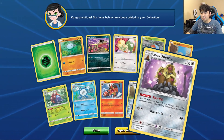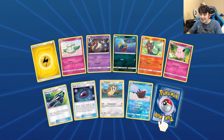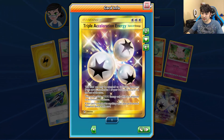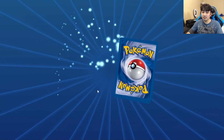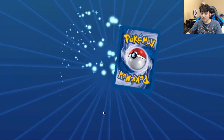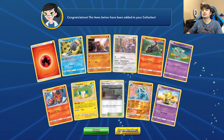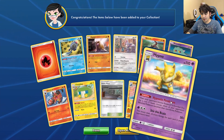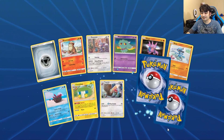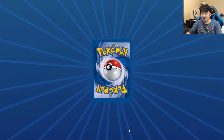Dugtrio, of course — and gorgeous but not what I need. Come on, four packs left after this. Secret rare Triple Acceleration Energy! Okay, okay then. No Zeraora though. Two more packs — we can't do it now. Final pack — I can't bear to look.